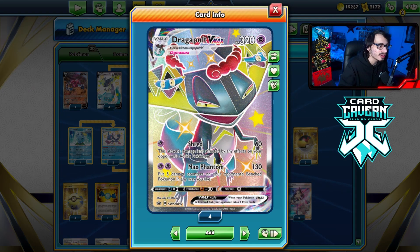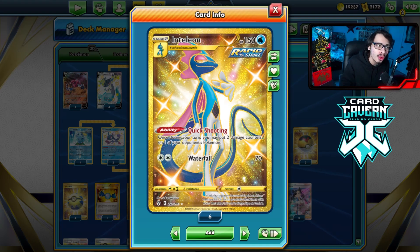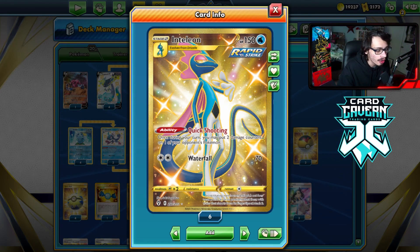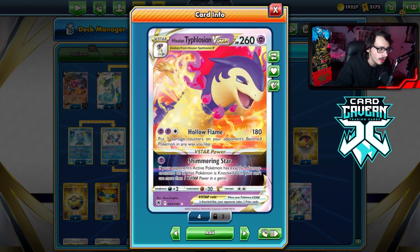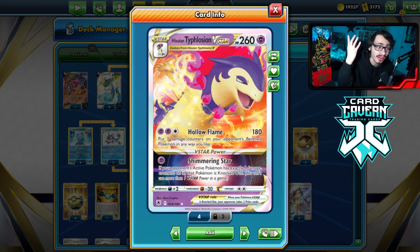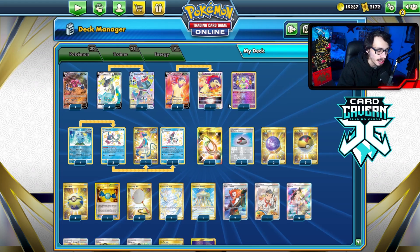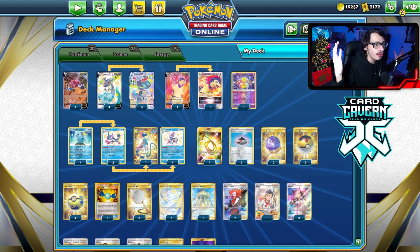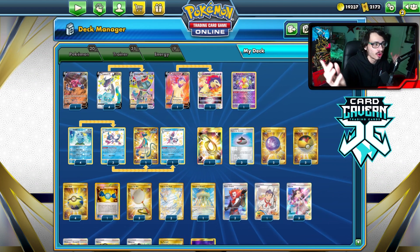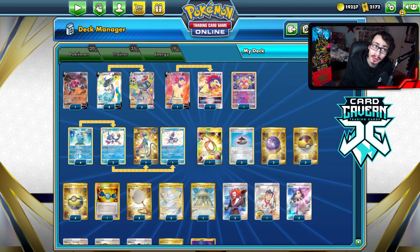Max Phantom putting five damage isn't enough to kill Comfey, but we can combine that with Quick Shooting and Inteleon to put two extra damage counters on our opponent's Pokemon. We can even play Typhlosion V-Star with the insta-KO Shimmering Star, where if the opponent's active has exactly four damage counters it's instantly knocked out. We also have Raiding Alakazam to help move damage counters around.